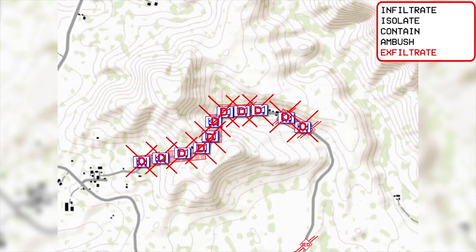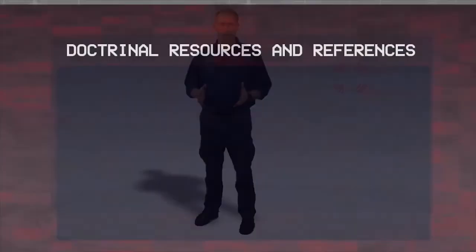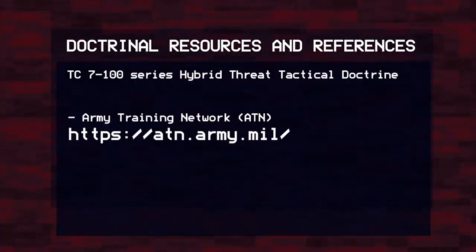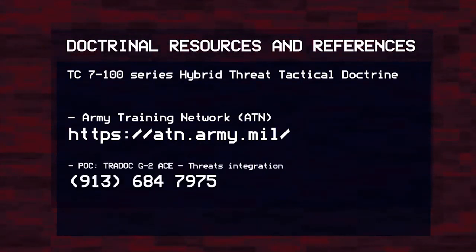This concludes the ambush. You are now familiar with the functional organization and subtask execution for the tactical task ambush. The subtask actions apply to both the regular and irregular elements of the hybrid threat. The AWP-4 task outline and TC-7-100 series references are available on the Army Training Network web portal. Questions may be directed to the TRADOC G2 ACE Threats Integration Directorate at Fort Leavenworth, Kansas, the Army's responsible official for hybrid threat tactical doctrine. Good luck in your training.